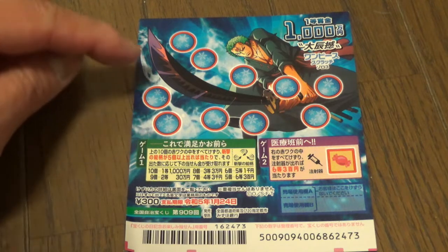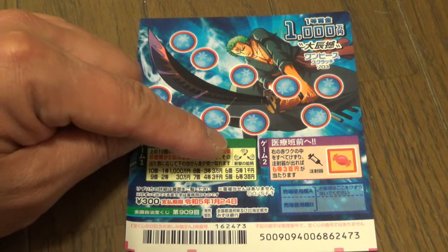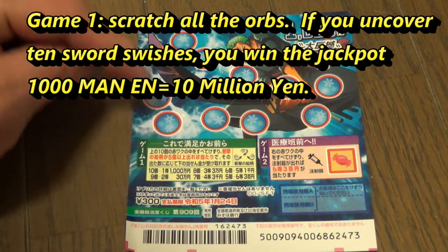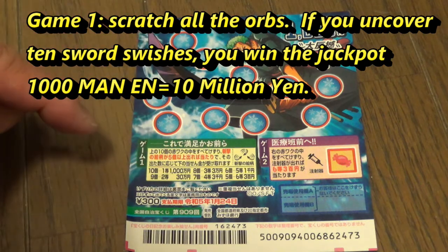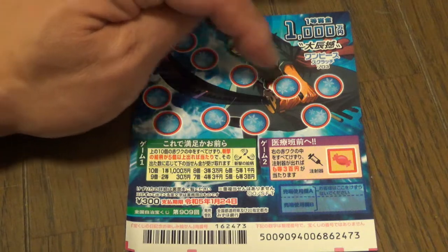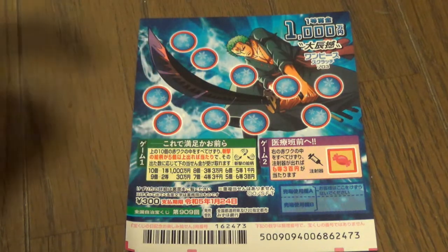Let's look at game one. You need to find these sword swish marks in order to win. If you find ten of these swish marks, you win Isen Man En — that is the jackpot. There are ten orbs and ten swish marks.